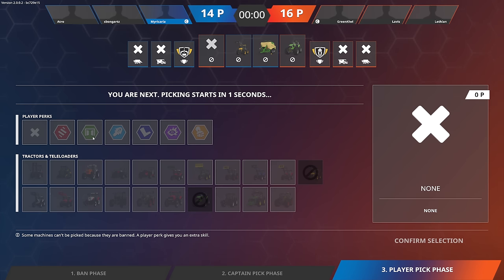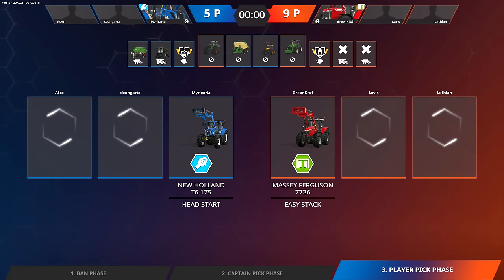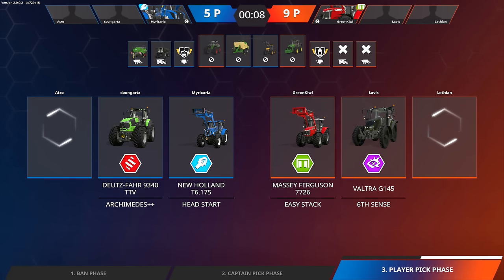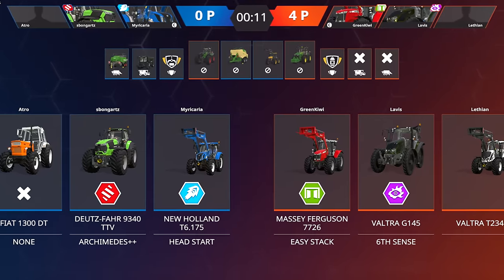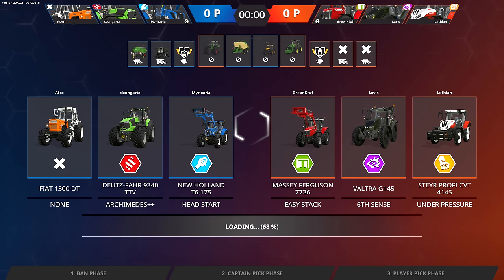After this stage, the captain can pick his own tractor and player perk. This stage will be repeated for the other players as well. A little twist in the pick and ban phase is the limited amount of points a team can spend, so make sure there are enough points for every player to pick and choose wisely.